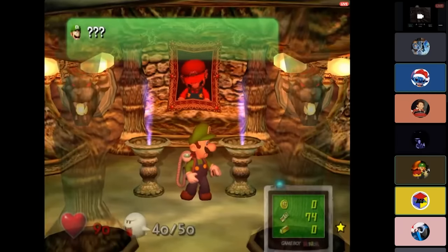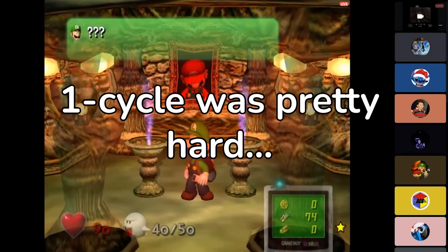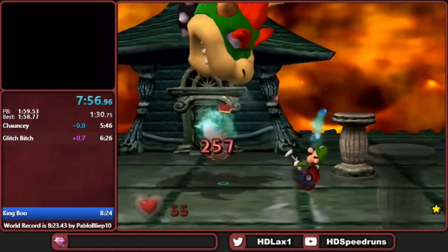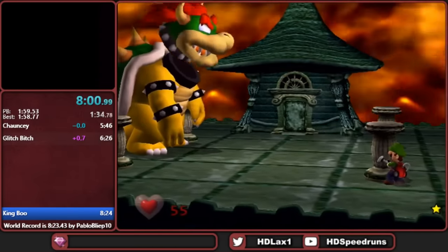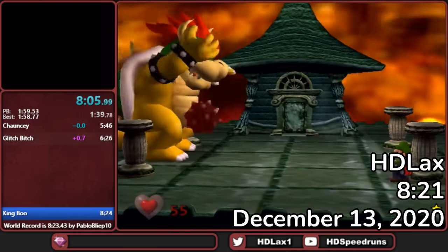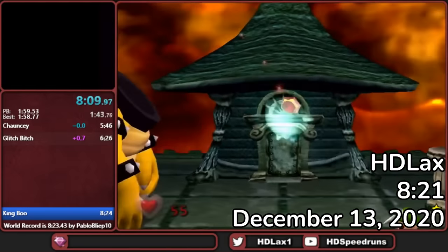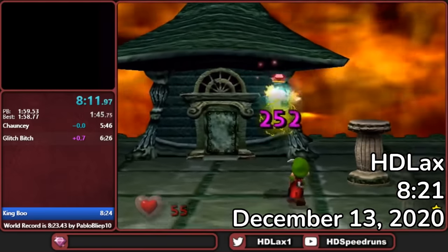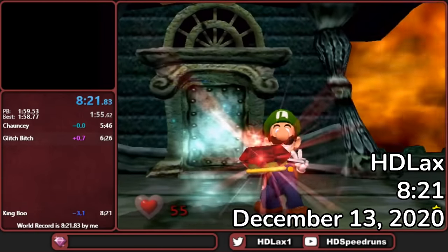But as it turned out, it was really hard. With the strat being so new, and King Boo getting in the way a lot, people weren't quite comfortable going for it in runs just yet. The next day, HT would beat Pablo's record by two seconds using the new Quick Shot strat, but opted to stick to the two-cycle for now. It would take a while for one-cycles to become the world record requirement.